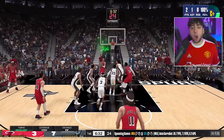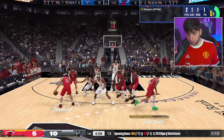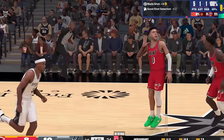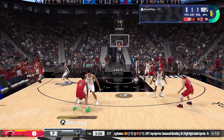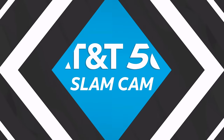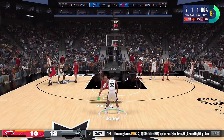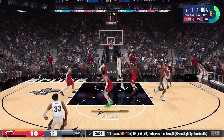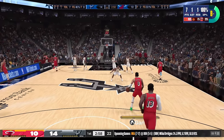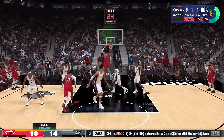I really want to dunk on Victor so bad. Working double screens, and it goes in - shouldn't have gone in but I'll take it! I'm way too fast for Victor on that play. Victor was wide open on one possession and Bam is struggling a bit here, fighting for his life. But these Off-White Air Force Ones look crazy on the court!